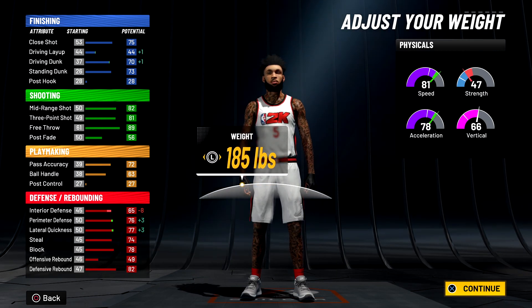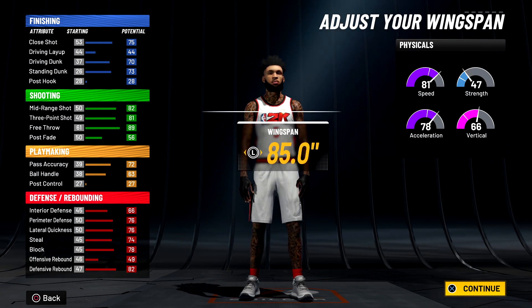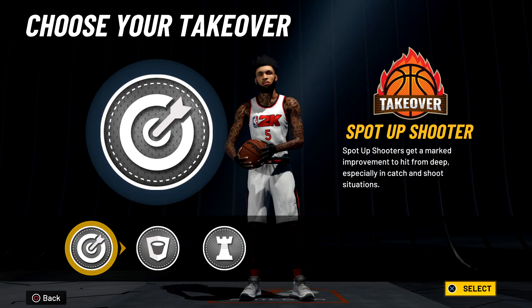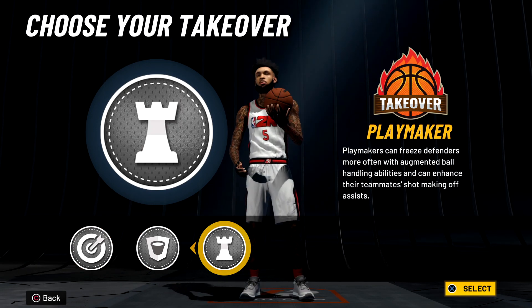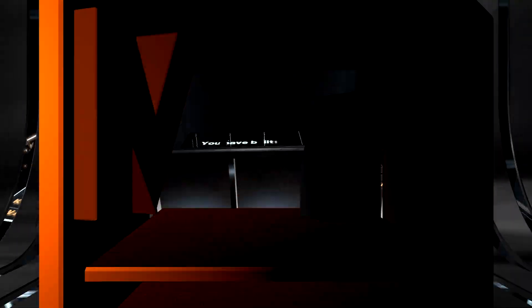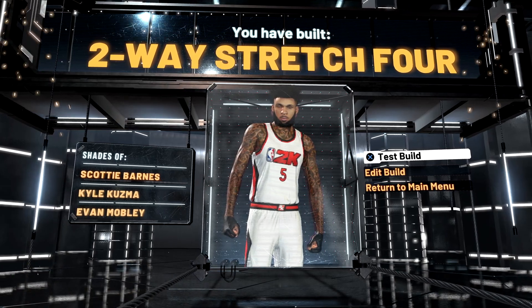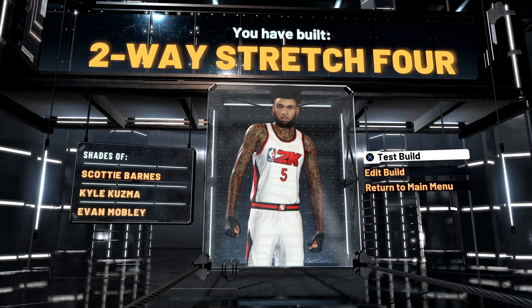For the body style I always go defined on my bigger builds. I was gonna go 6'7" but ended up going 6'8" for more interior defense. For the weight take it all the way down then bring it up just a couple notches without losing anything - I went with 188. For the wingspan, max that all the way out - we're a big body, we need a long wingspan. For takeover, choose whatever you want; if you want to be glitchy go play takeover, but I went with sharp shooting takeover so I'm actually using it. Hope y'all enjoyed - like, sub, turn on post notifications. Peace.